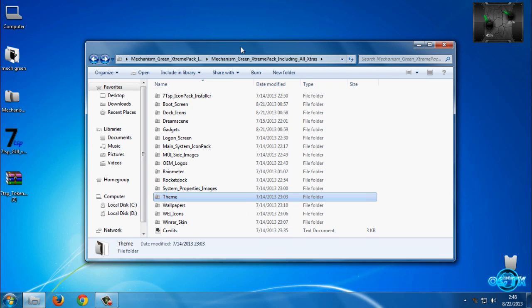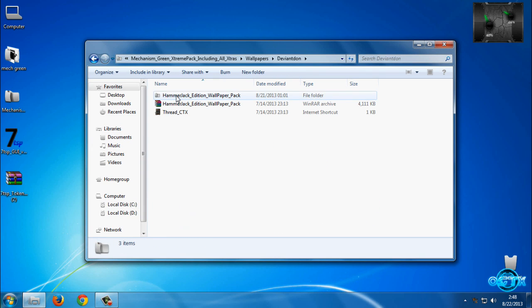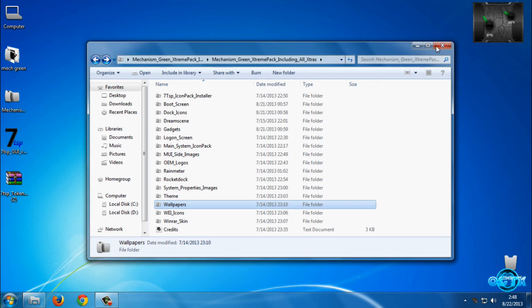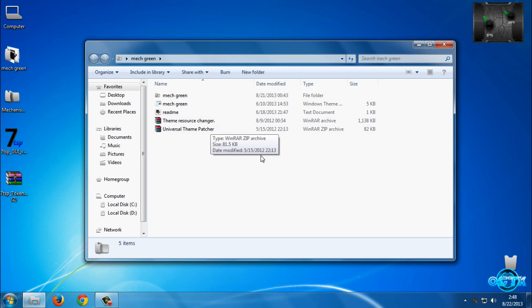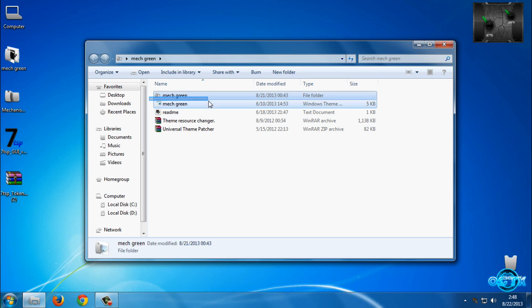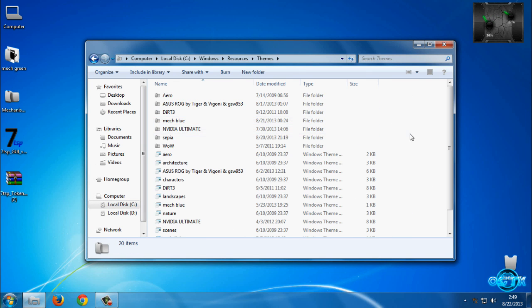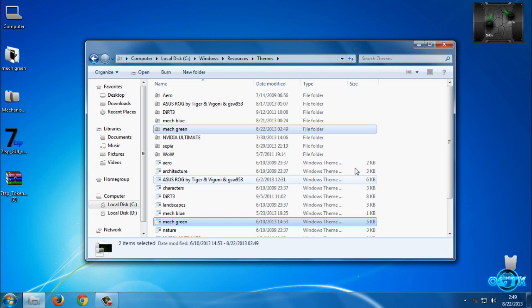We have system resources and the theme — I will skip showing the theme preview for now. We also have wallpapers — you can choose one of these wallpapers later. Before you apply this theme, you need to install Theme Resource Changer, and after that you need to patch your computer with Universal Theme Patcher so your computer is ready to use custom themes. Now copy this folder and go to Local Disk C, then Windows, go to Resource themes, and paste it.